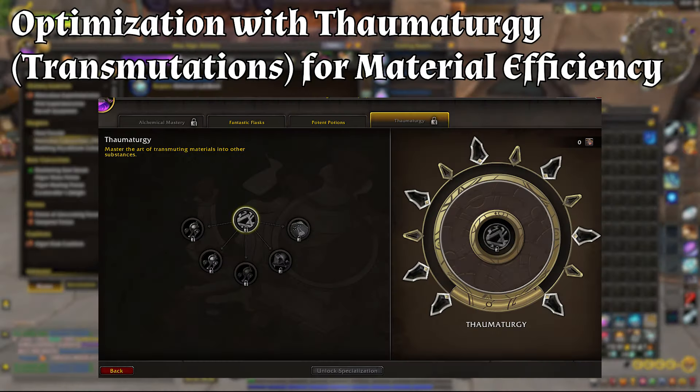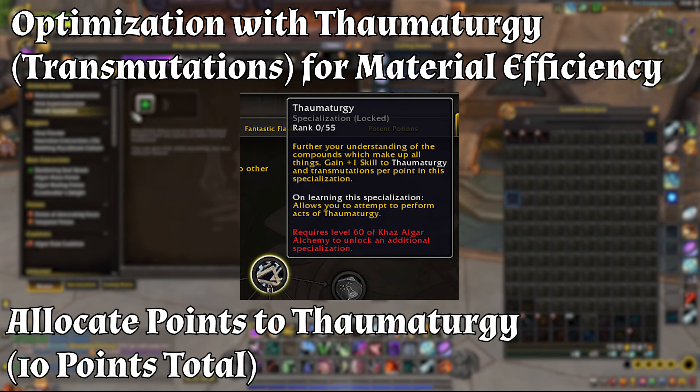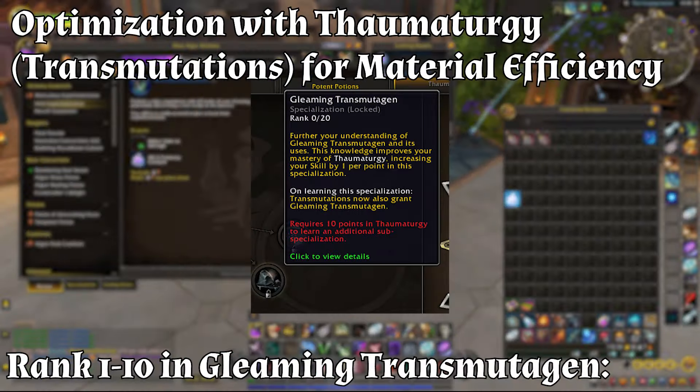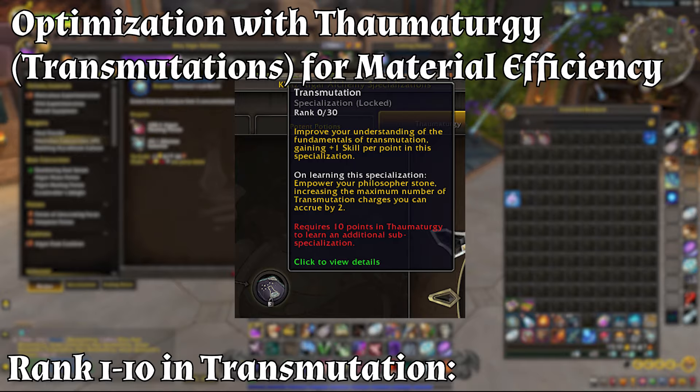Moving to Step 4: further optimize your Thermoturgi for material efficiency. Allocate 10 points to Thermoturgi, ranks 1 through 10, to increase your understanding of transmutations, gaining plus 1 skill per point. This helps you gain access to additional sub-specializations that can increase material efficiency and skill. Then invest in Gleaming Transmutagen and Transmutation specializations — 20 points total. Ranks 1 through 10 in Gleaming Transmutagen improve overall transmutation skill and grant additional materials. Ranks 1 through 10 in Transmutation increase your maximum transmutation charges, helping you get more materials over time and indirectly enhancing your crafting efficiency.